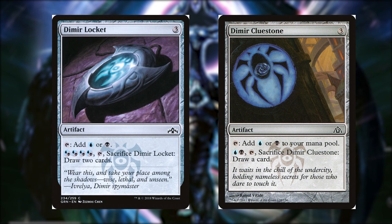Next is Dimir Cluestone for 3 colorless, it's also an artifact. We can tap to get a blue or black, or we can pay a blue and a black. Tap it, sacrifice Dimir Cluestone to draw a card.